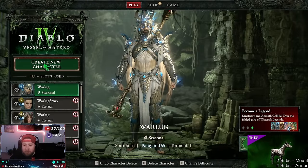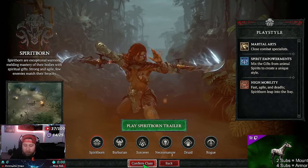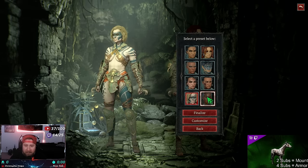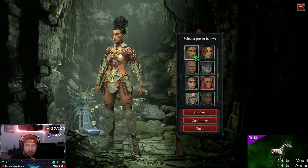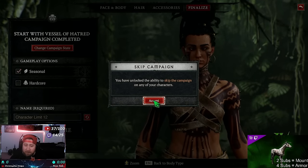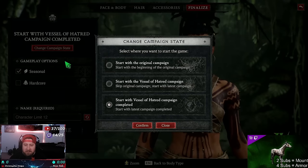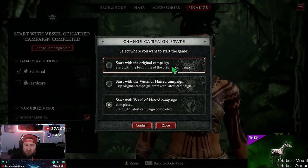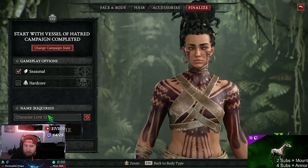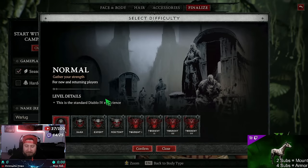So let's get right into this. I'm going to create a new character - I need another Spiritborn for Quill Volley. We'll make a female, and I really like this one. Let's finalize. You've unlocked the ability to skip the campaign because we've already done it, so we'll do season, go up to campaign state, start with Vessel of Hatred campaign completed - that's what we want. Let's go, Warlog. We're going to start the game now.